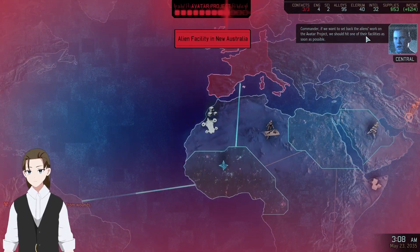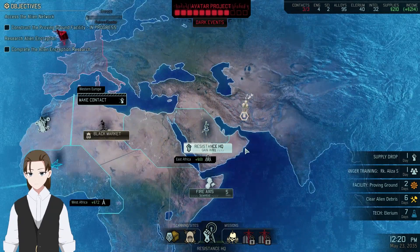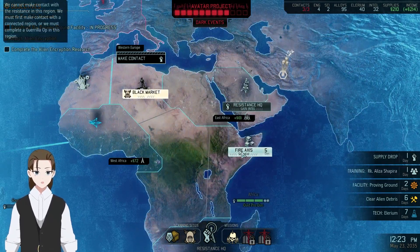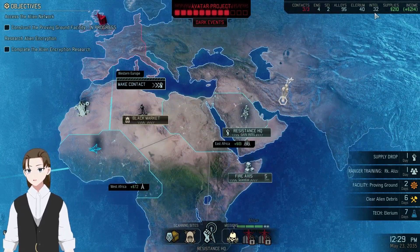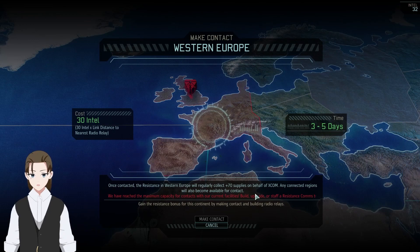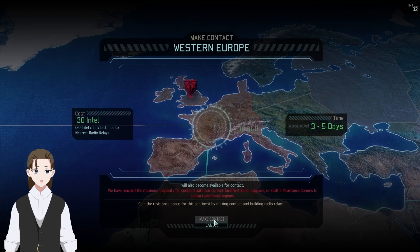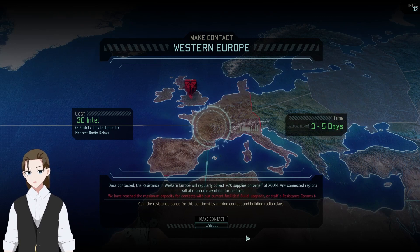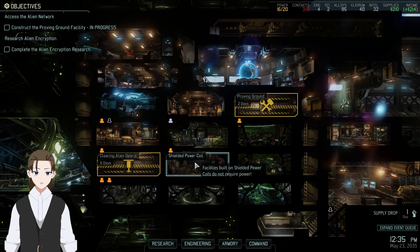After a project — Commander, if we want to set back the aliens' work on the Avatar project, we should hit one of their facilities as soon as possible. Scientists wouldn't be the worst. We have that build. Make Contact is probably 32 intel. How did we get 12 intel there — did we just get intel whenever we scan one of these things? We actually literally can't make contact because we don't have the facilities for it. It does only cost 30 intel though. We know that power goes there because that'll allow us to do the Illyrium.